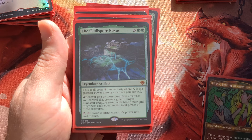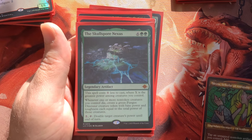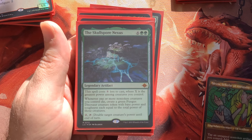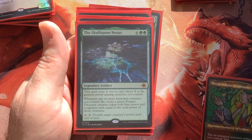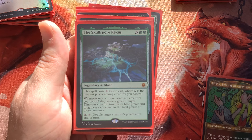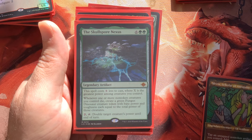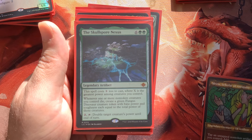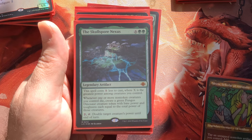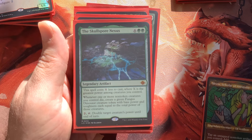And for just two mana and a tap — double target creature's power until end of turn. This thing just kills you. Imagine a Ghalta or an angel flyer in Selesnya colors — this card is whacked out. I might go on TCG Player and start buying these up in nice art because I believe in this card, guys.